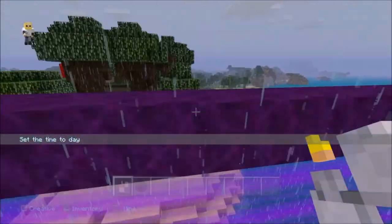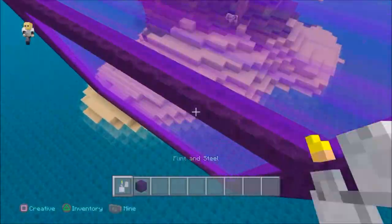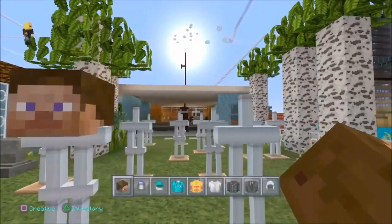So apparently the ghasts can actually fit through these portals, allowing them to come into the overworld, and therefore you should be able to make a ghast spawner.